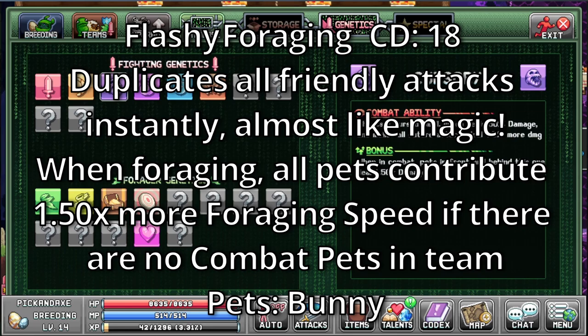Lashy. It's a foraging skill with a cooldown of 18. Duplicates all friendly attacks instantly — almost like magic. When foraging, all pets contribute 1.5 more foraging speed if there are no combat pets in the team. The only pet that has this is the bunny.